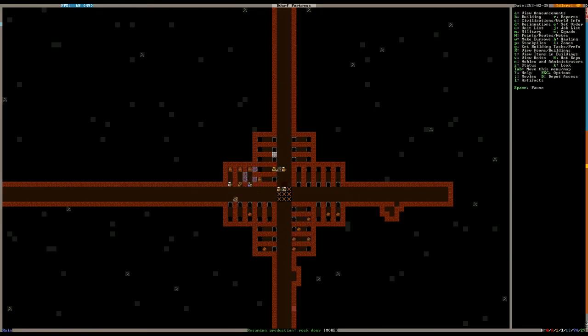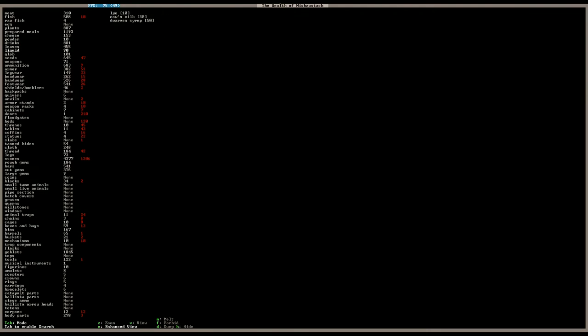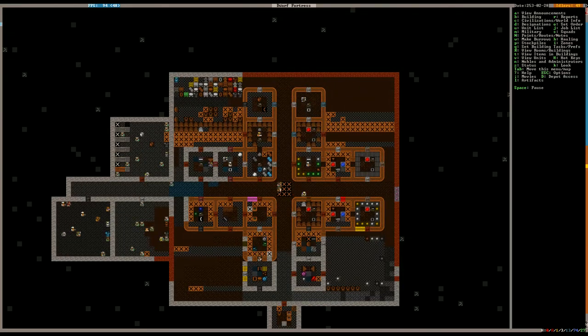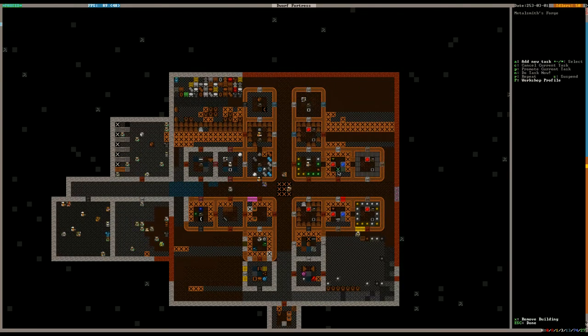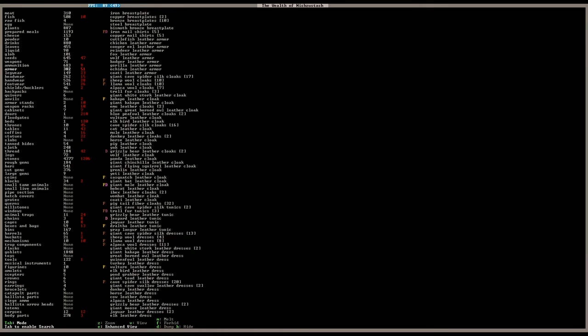We are mining out some gassiderite. We are smelting the aforementioned gassiderite plus tetrahedrite to make bronze for armor. Let's see how many bars we have — 27, so we're good to start making some more. I think we ended up making 8 units of bronze armor. We've got all this stuff here that's forbidden and for dumping — why don't we unforbid this stuff?